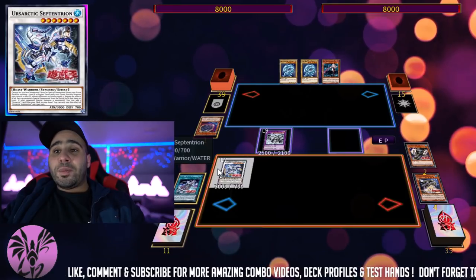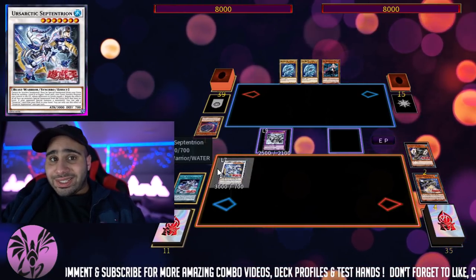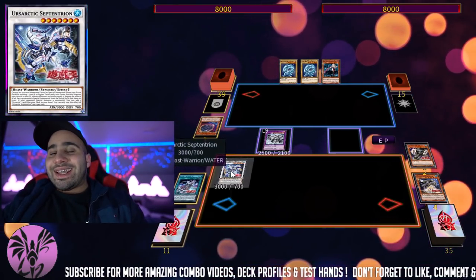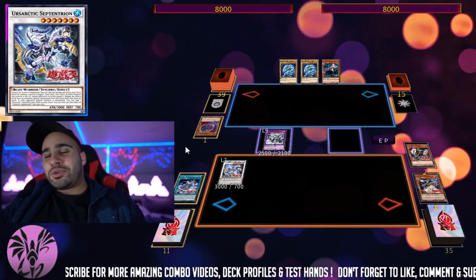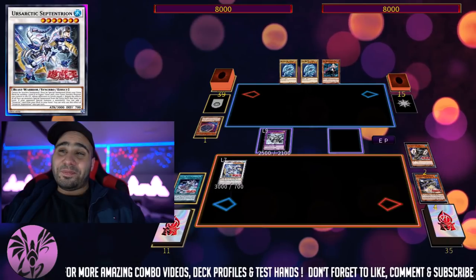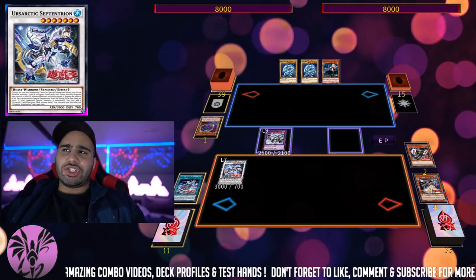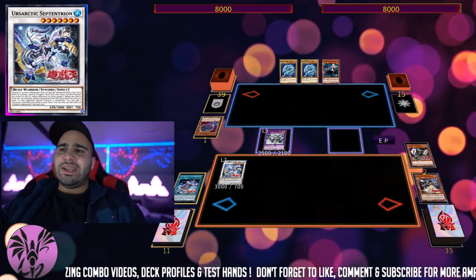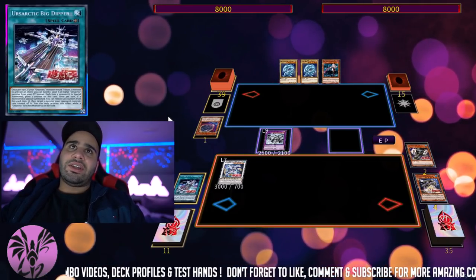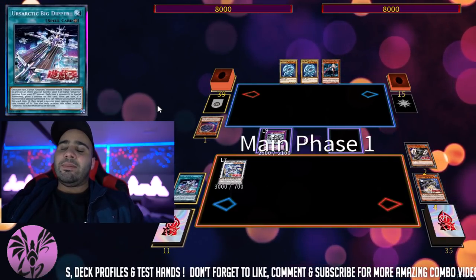On top of that, when your opponent special summons a monster, you can search your deck for any Ursarctic card and add it to your hand — not necessarily just an Ursarctic monster. The reason why that's cool is because you can bring back Monster Reborn from the grave or banished, which is nice for a better grind game since this banishes your graveyard cards. You can also get the Continuous Trap, which is like a Cliff Scout but for the graveyard instead of searching from deck to hand.